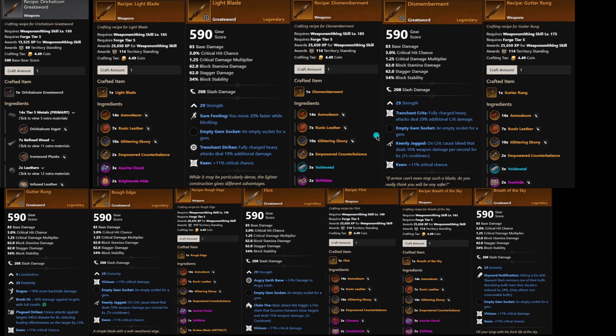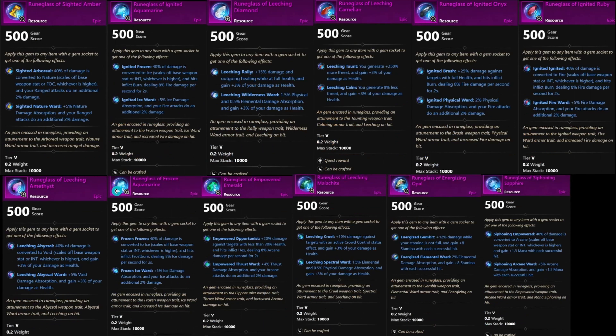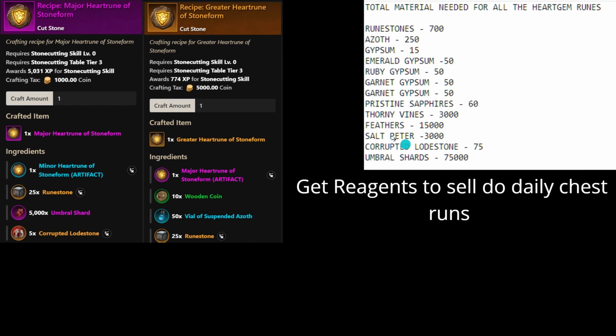People are going to be pumping these out like crazy, so get your daily cooldowns done and get your cut pristine gems — either place buy orders like I've been doing, or go out and farm platinum with your mining gear and food. You can also farm these materials for a good amount of profit, hold on to them, and sell them once the update releases.